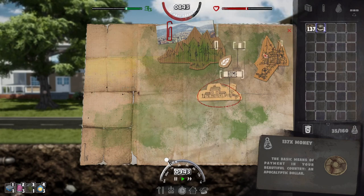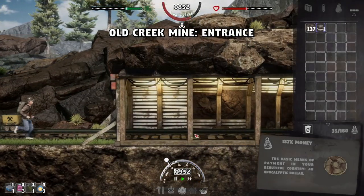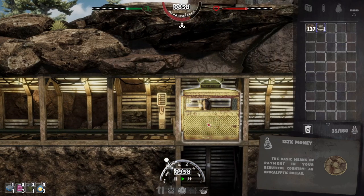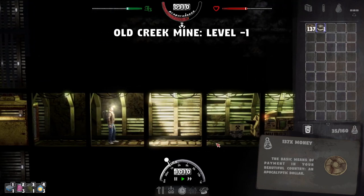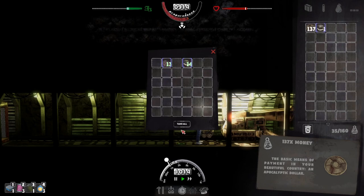I'll just grab everything out of the mine and bring you back for what the miner found. I won't make you sit through all that — I'll just cut back so you can see the juicy stuff. We'll go to level one and see what we can find, then go to level two, haul it back home and maybe sell it to Bob since he's right there.